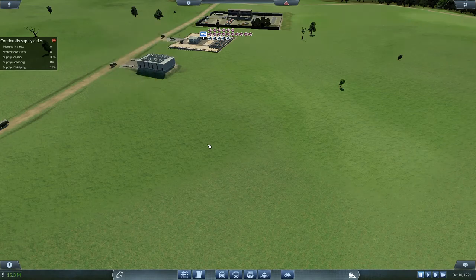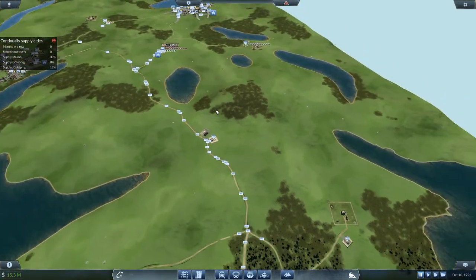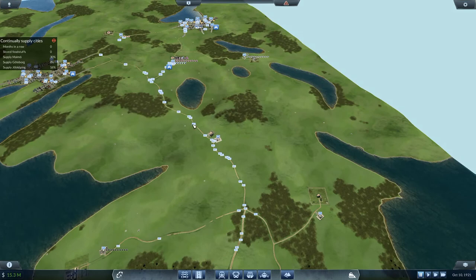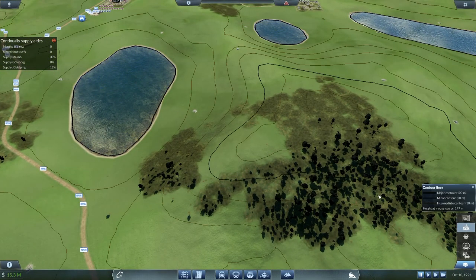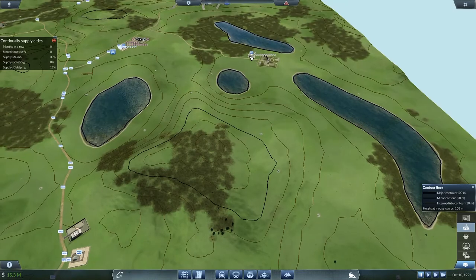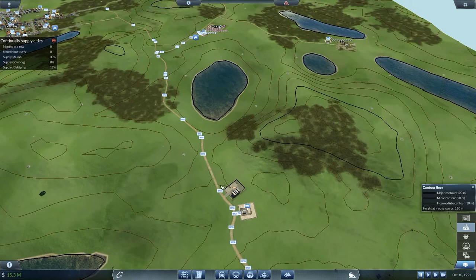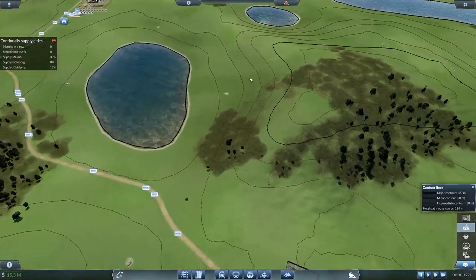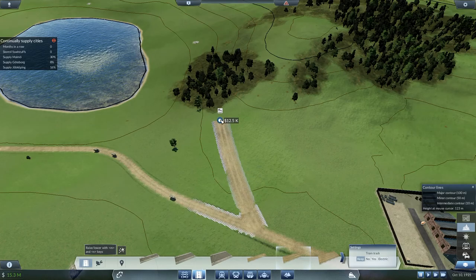Should I bring a road across here? That's a big piece I'd then cut out of that quarry line and that could also save us a nice lot of money. I've got some spare cash floating around. Where's the best place to put this new road? Around that way - probably just across here. I want to try and bring it along the side of there. So I'll go for a medium country road and I'll go like that.